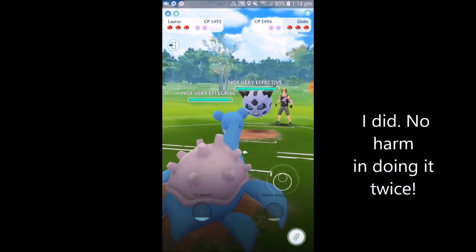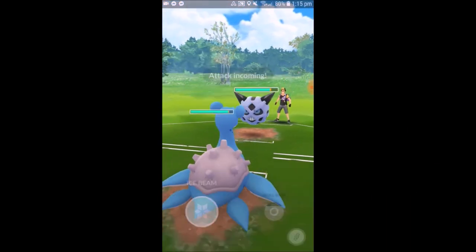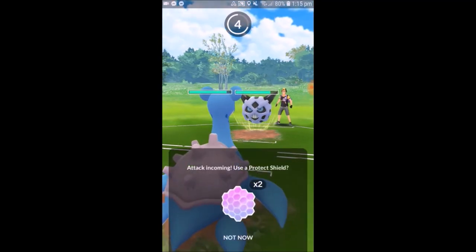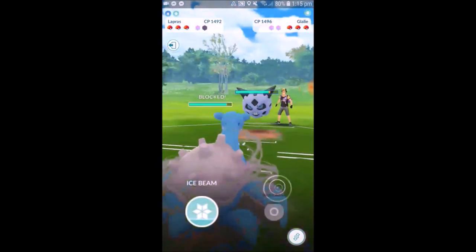Now we've got Ice vs Ice here. Lapras is another big pick in this cup just because it's so very bulky, just like Umbreon. As I said in the Meta Simplified video, Umbreon doesn't look too threatening, but the fact that it is so bulky is why it is so good in this cup.